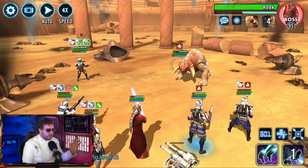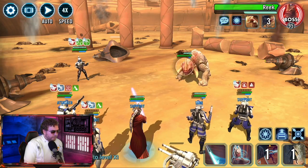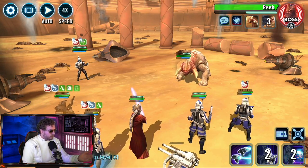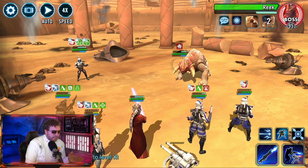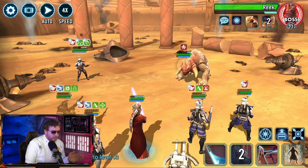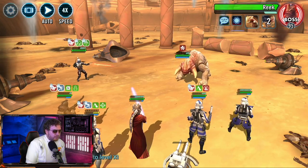Remember — don't use Stand Your Ground on Rex because you want to keep all the stacks of trampled. Give it to Fives, because if Fives has too many stacks of trampled he will pass over negative effects on sacrifice — that's a bug that should be fixed. Keep going after the B2s — boom boom boom — hopefully get a sacrifice. Now remember the rules: if Jango has damage immunity, attack the Reek with Arc, Fives, and Echo. We have Fives, so we're going to start attacking over there.